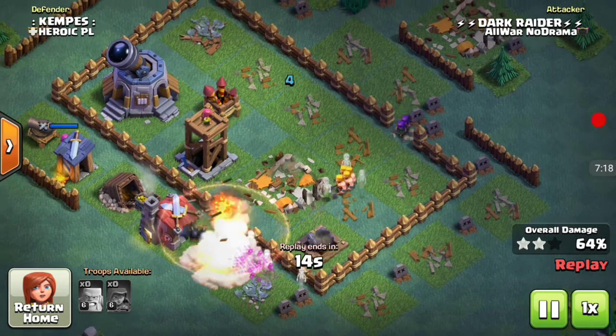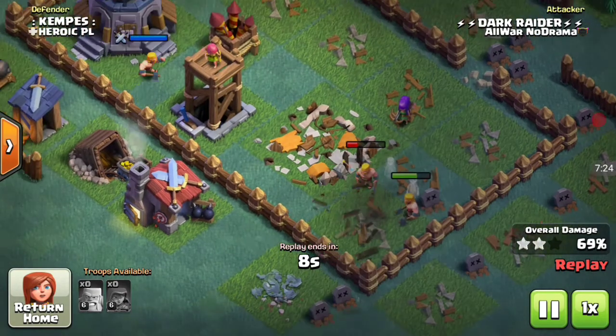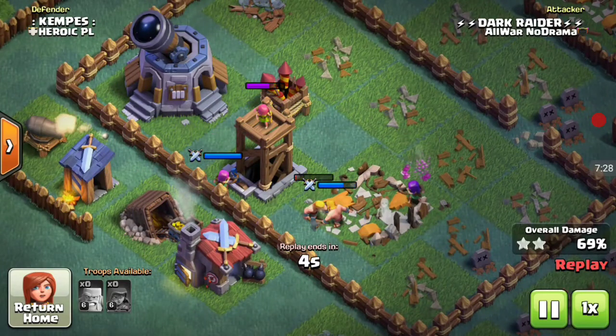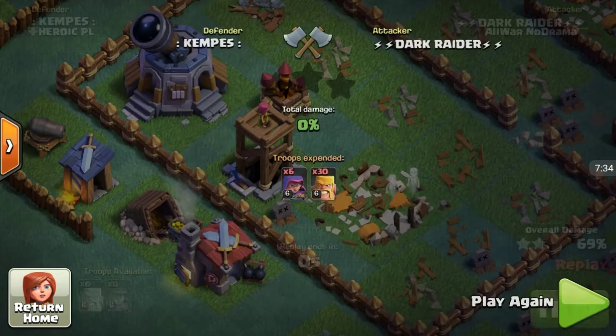Those barbarians were enough to take out the builder hall by themselves — they do a really good amount of damage. There goes the mega mine, which took out many barbarians, and that's 69 percent. The guard post troops came out to distract my archers and barbarians, which is why I wasn't able to get that last archer tower for the 70 percent.